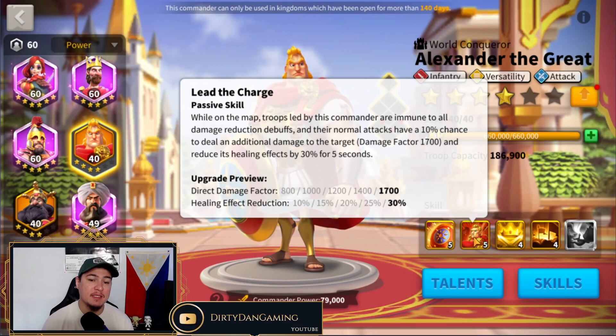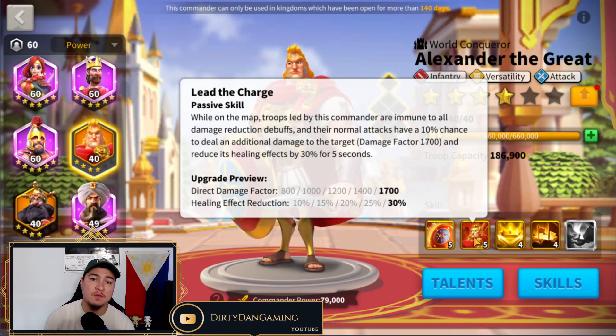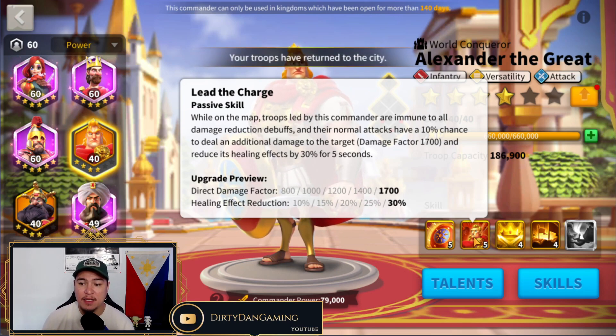Next skill: Lead the Charge. While on the map, troops led by this commander are immune to all damage reduction debuffs, and their normal attacks have a 10% chance to deal additional damage to the target — damage factor 1700 — and reduce its healing effects by 30% for five seconds. I really love the fact that it is not troop-specific. Anytime you see the wording 'troops led by this commander,' that means any type of troop. Alexander has a lot of value because you can mix and match him with different troop type commanders, which is what I did in my KVK Season 2 by pairing Alexander up with Genghis Khan.